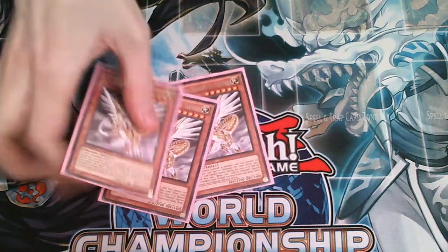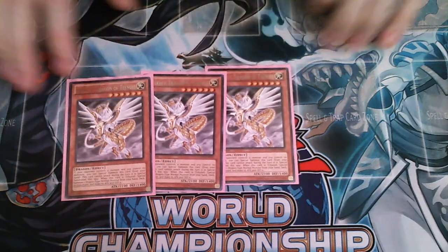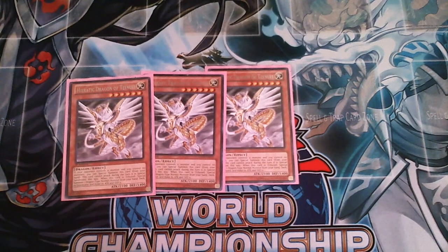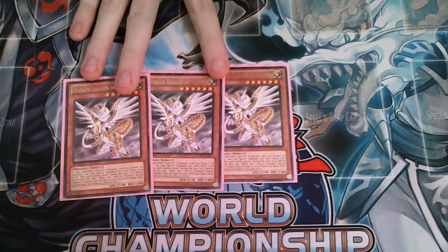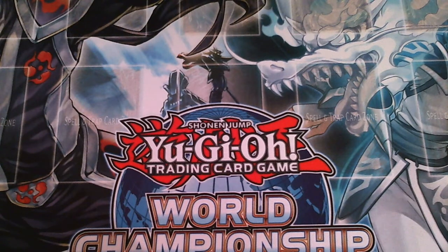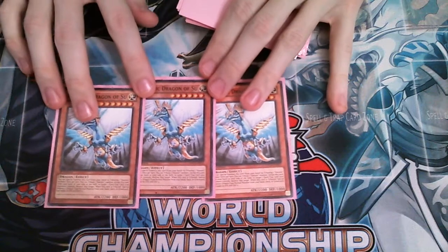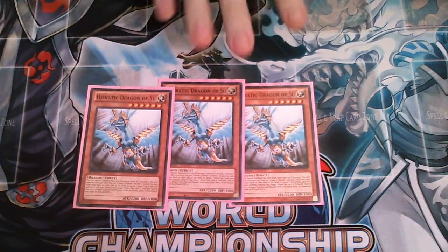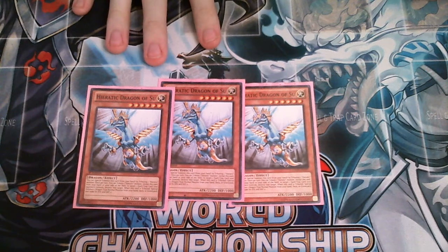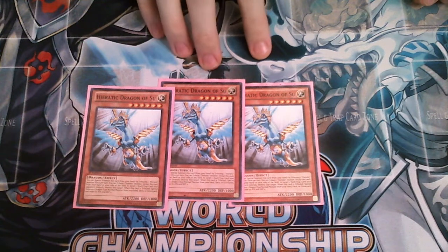Next we have the set of Tefnuit. Tefnuit is the Cyber Dragon with the tribute-off effect and searching for another normal dragon. You pretty much have to play this guy at 3 or 2, and he has a synergy with another card we're playing in the deck which I'll show later. Then we have the spell and trap destroyer — you have to play him at 3 or 2. He's the highest attack of the basic Hieratic monsters and is usually going to be your go-to guy when you search using your Convocation spell.